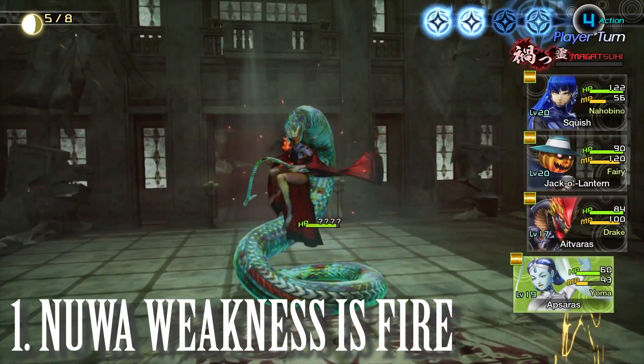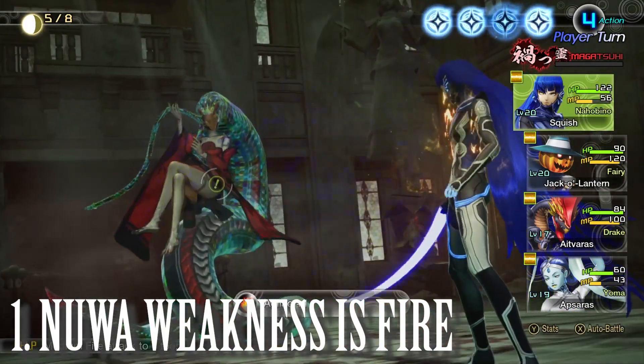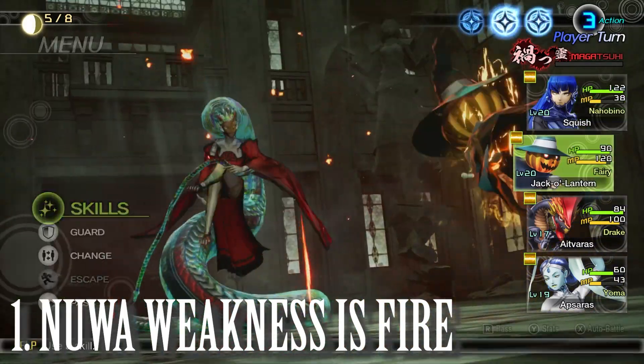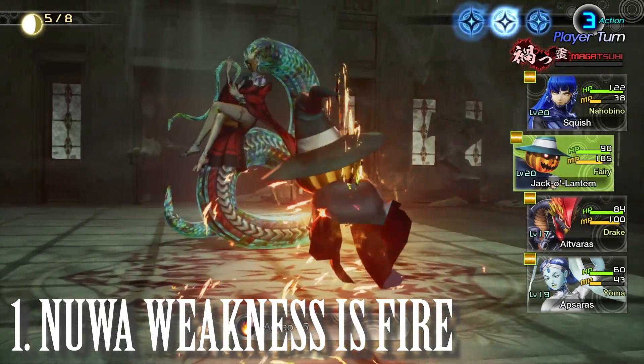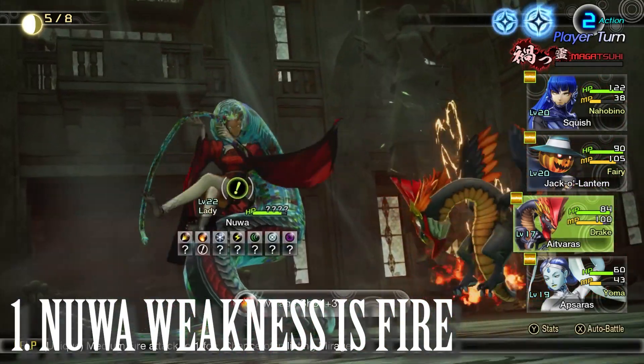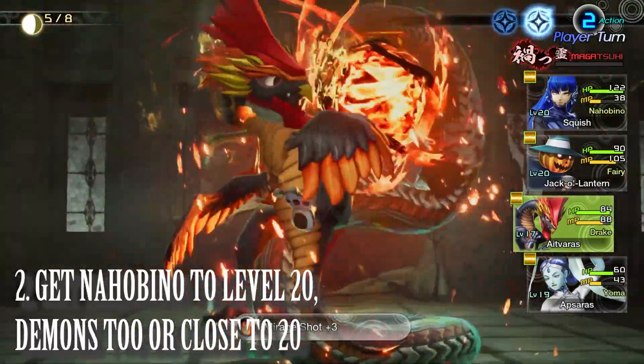That's going to be your biggest advantage here — making sure that not only you as Nahobino have a fire move, but also that the demons within your party have fire moves as well. The next thing I did was get Nahobino as well as at least one of my party members to level 20.